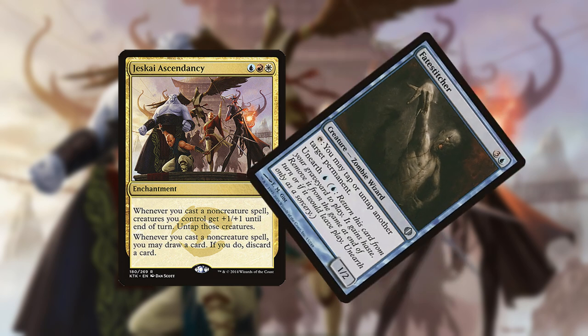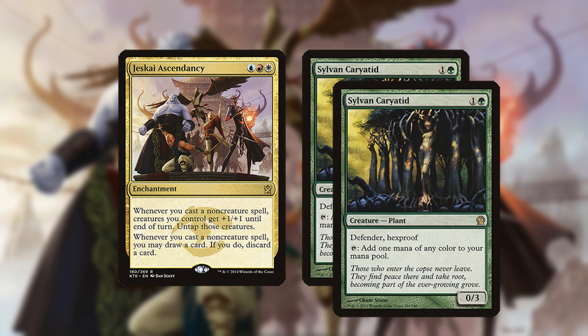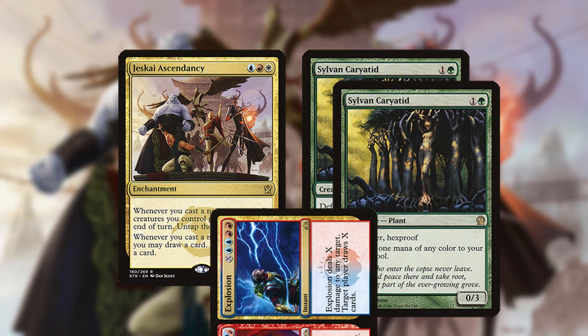Eventually, you can either attack for lethal damage or, if you have multiple dorks in play, generate a huge amount of mana and win with something like Expansion//Explosion.